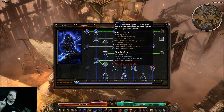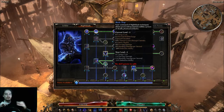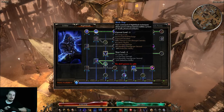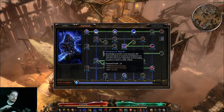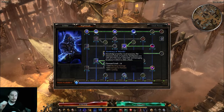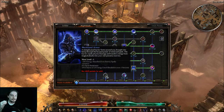Blade Trap is also a one-point wonder if you're deep in the Night Blade tree. The duration is independent of skill points, so you can throw it out, hit a group of enemies, and hold them there — great for stopping incoming groups or dealing a chunk of damage. Anatomy of Murder also works as a one-point wonder: you get bonus damage versus humans, a very common enemy type, and percent cunning, which is handy for most builds. Phantasmal Armor can also be a one-point wonder — it provides a lot of small benefits at one point and can be increased later.